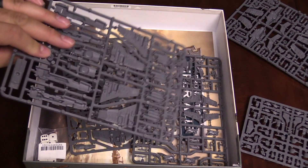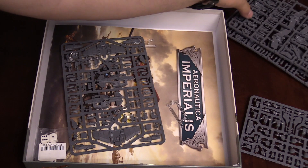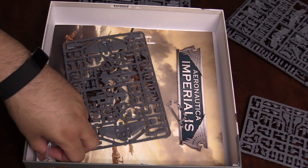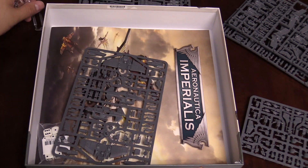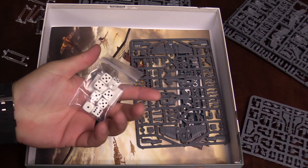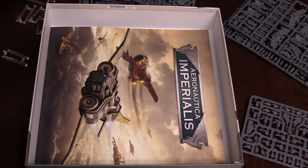You can see these are pretty large. They are the same scale, we've been told, as Adeptus Titanicus. So if you are a fan of Adeptus Titanicus like I am, these should excite you. Maybe we'll get rules for that one day. We've also got flyer stand bases, and some dice — just looks like a set of eight regular D6s, no crazy custom dice in this game so far.